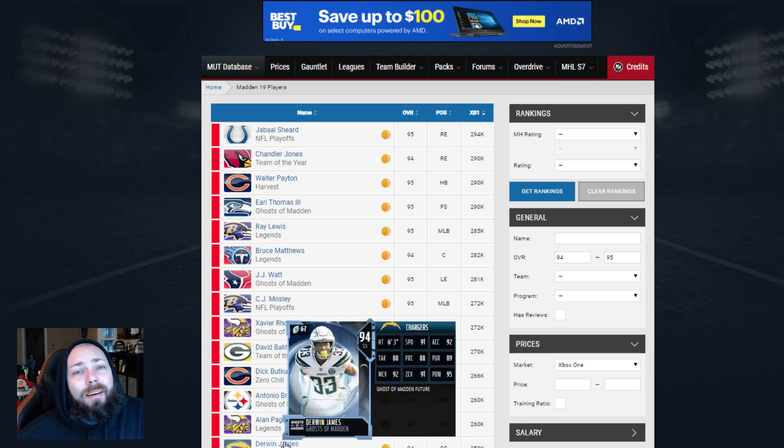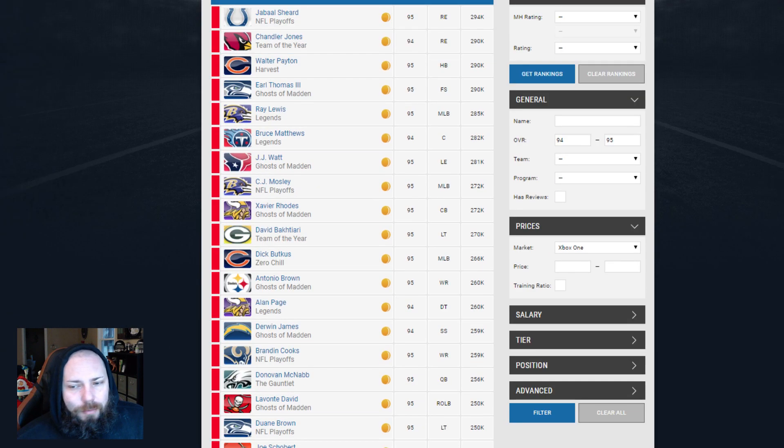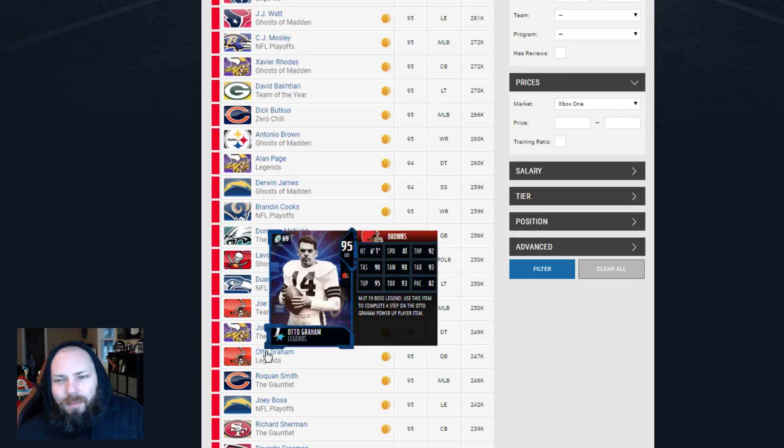One thing a lot of people aren't going to get in time - I truly think Derwin James is going to get a power up. That's my take. I think he will at some point, which means you're going to need his Halloween card, which is not going to be easy to get. You can use the power pass for that. Some of these ghost cards really just don't exist unless you have them - they're hard to come by, super rare to pull.